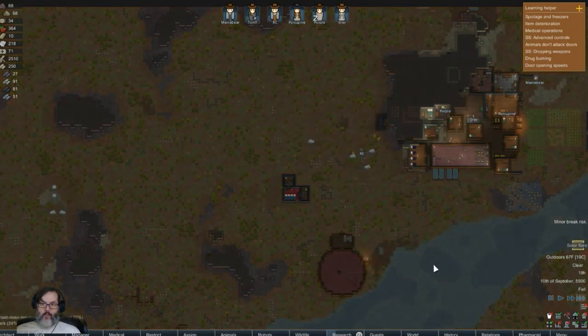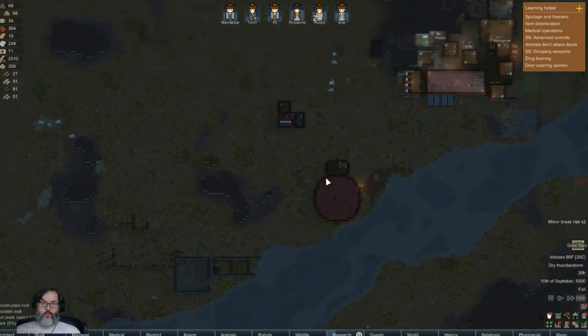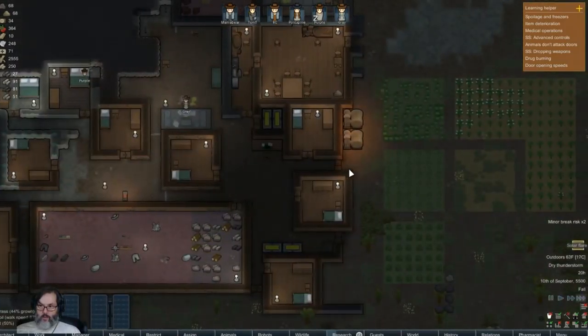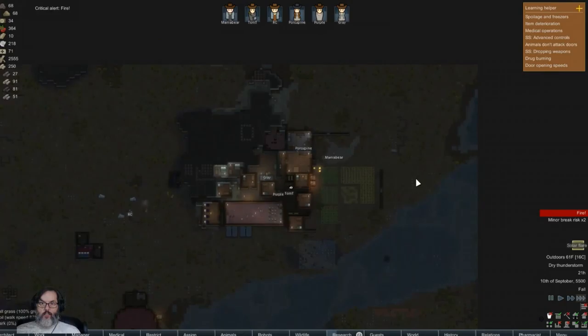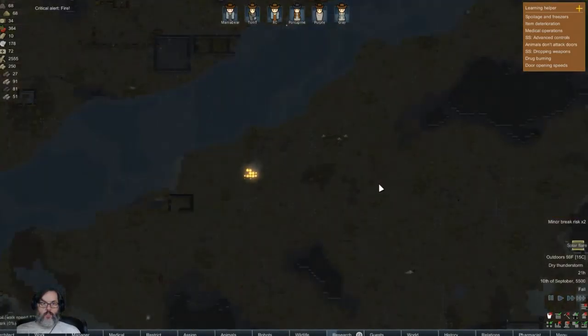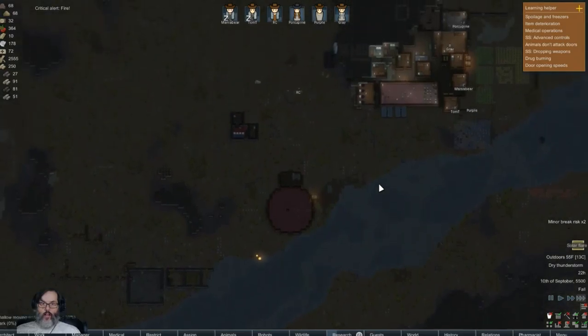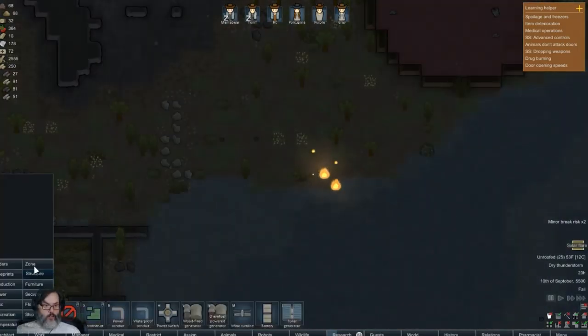So I think what we're going to do is start building out this way, maybe this way. We'll have a hallway out - we can build stuff on the north and close this area. Then maybe have this as our opening into the base and then they'd have to come in over here or at least around. Well - a dry thunderstorm, that's not good. Oh shit.